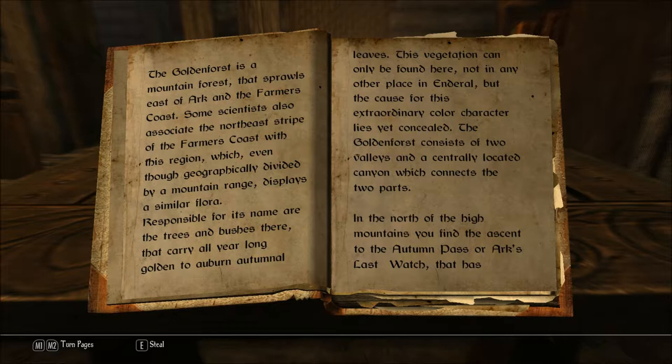Responsible for its name are the trees and bushes there that carry all year long golden to auburn autumnal leaves. This vegetation can only be found here, not in any other place in Enderal, but the cause for this extraordinary color character lies yet concealed.